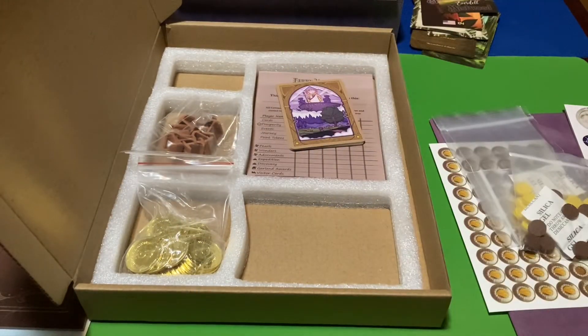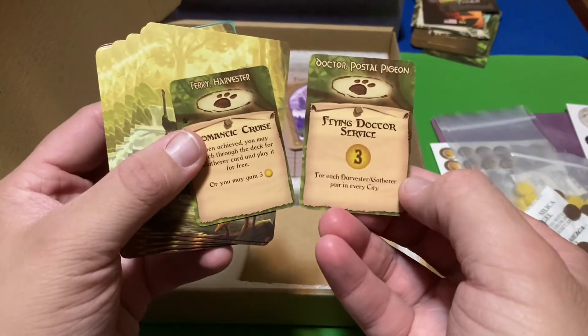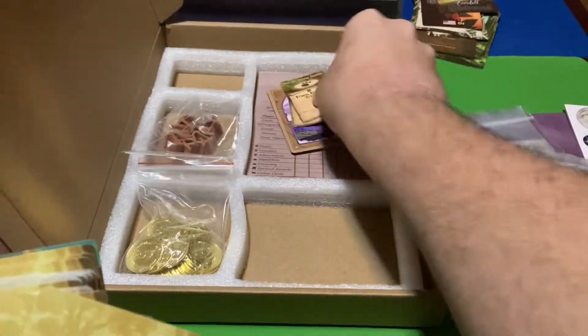We still have one more thing to look at — the promo cards that we also got. Let's take a look at those. We've got some new special events: Fairy and the Harvester, Doctor, and Postal Pigeon. We'll set those aside, but then there are these cards as well.